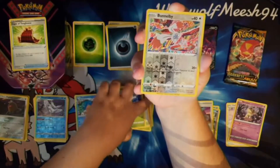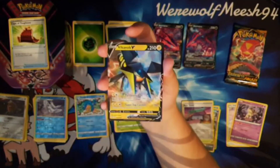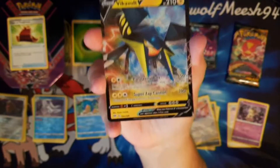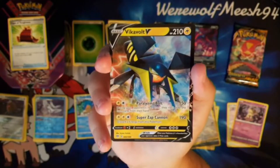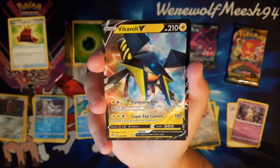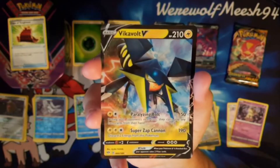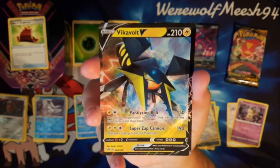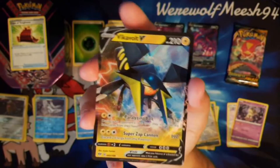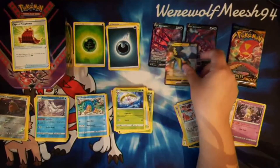The Reverse is a Bunnelby. I would quite like to get some more Reverse Mad Partiers to reverse out the deck. And the rare — Vikavolt V! I have not pulled a Vikavolt V yet, I don't think. This had seen play with Pekoron before rotation for that Paralyzing Bolt, which does 50 damage for a Lightning and a Colourless, and during your opponent's next turn they cannot play any item cards from their hand. So it's basically Seismitoad EX. That's really cool.